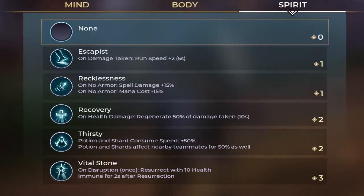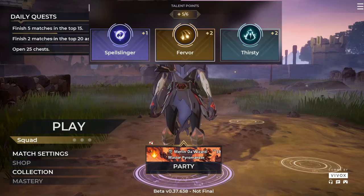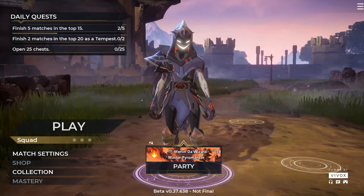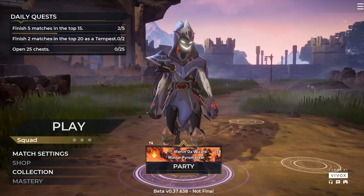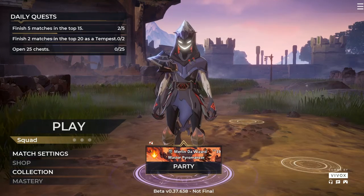Second, there's three categories: Mind, Body, and Spirit. You've got six points to use, and each has its own cost. The first tier costs one point, the second costs two points, and the last one costs three. You have the option of not picking any type, so you can pick the last tier in two categories.